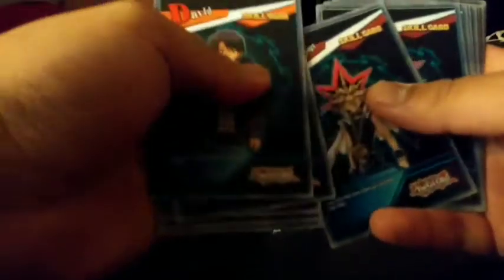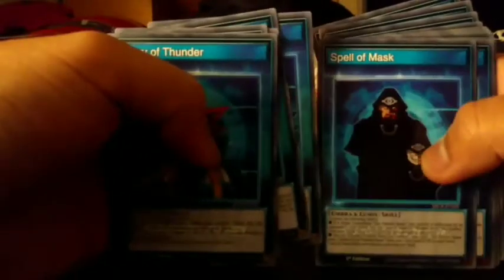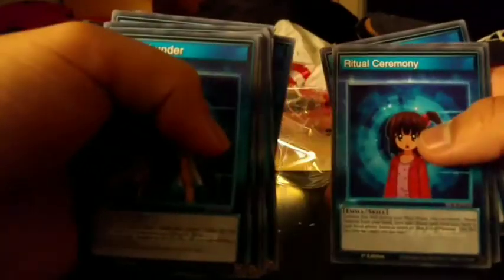On the back we have skill cards. One of them is from the app — actually, these are usually from Yu-Gi-Oh Duel Links. They have every other card you can look at — they can go on the back too. Wow, these are cool skill cards.